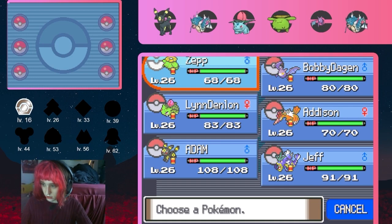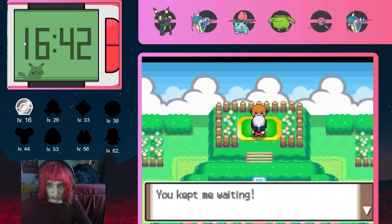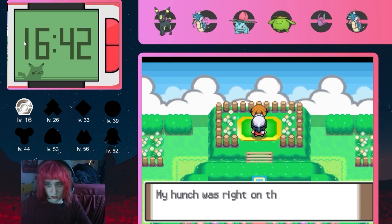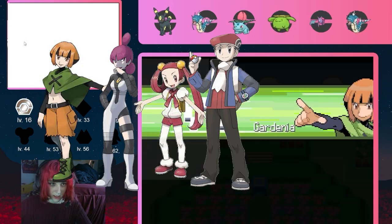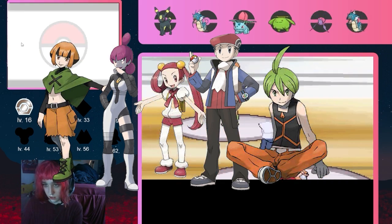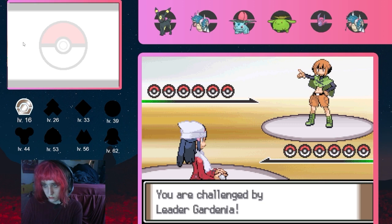I also happened to get tilted at probably the worst possible time, as we are now entering what I like to call the Gardenia split boss rush. From here we fight Gardenia, Jupiter, Mira, Lucas, and Aaron all in quick succession with little downtime in between. However, for the sake of time, I won't be covering all of those fights here.